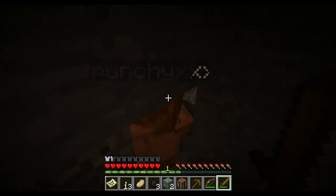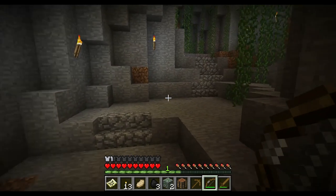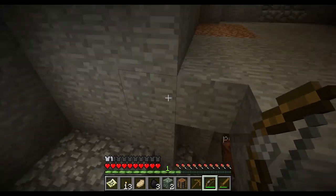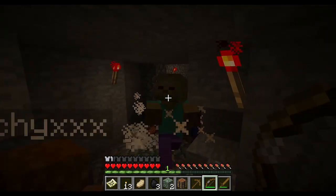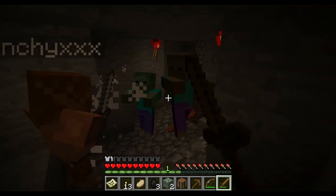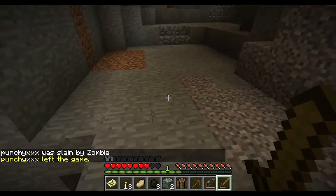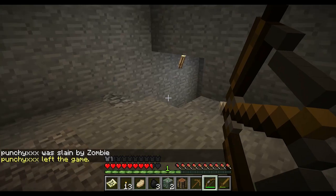I hear zombies already. I have a bow. Let's go down this way — this is cool. Our first quest, friend! Whoa! Dubs, you're not going to be able to take them all. Dubs, die! Dubs, how did you die? I just accidentally got out. There's zombies glitching through the floor.